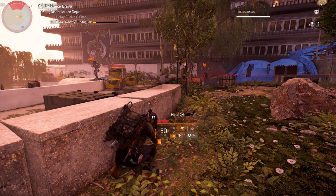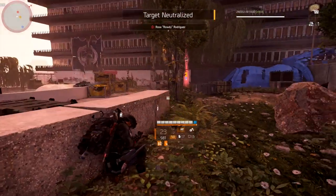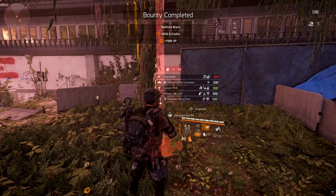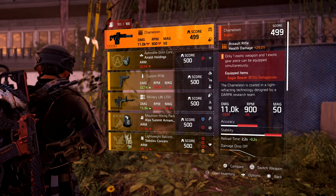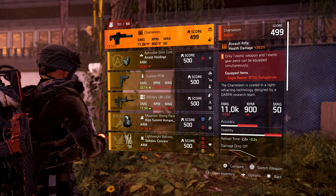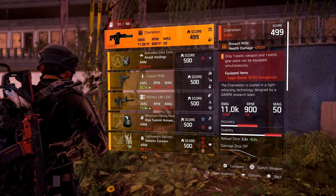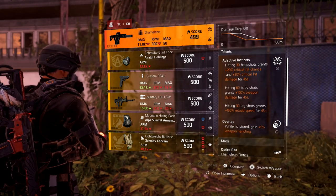Before we get into the other ways to get it — this is the one weapon that drops at different rolls. I was 499 or 500 gear score and mine dropped at 499, so it can drop at a lower gear score than your current level. This is one that you're going to have to farm over and over, because for some odd reason this does not have a blueprint, which means we can't upgrade it to gear score 500.